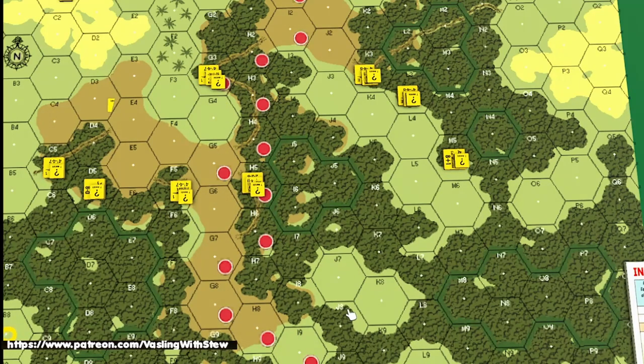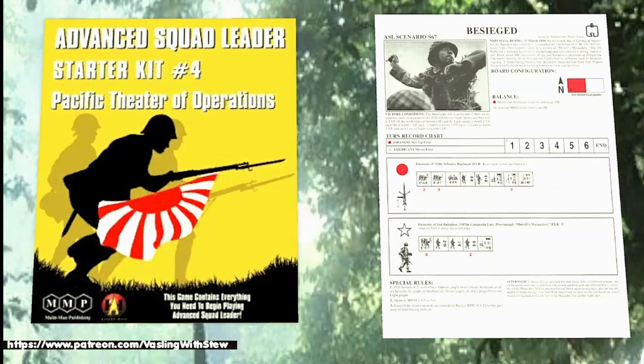The plan is to take the Americans on the left side, use firepower at range to reduce Japanese units, and push the other units through the middle. That's what we're going to try — may not be the best plan, but let's see what happens. If you've played this scenario before — S67, 'Besieged' — leave your ideas. Not a lot of action on this one has been seen online, even passively. Check it out and let us know how you did and what strategies worked.